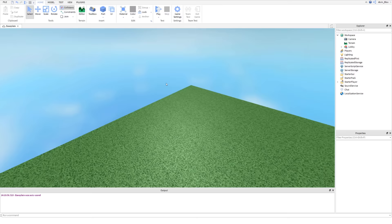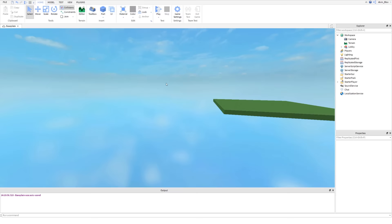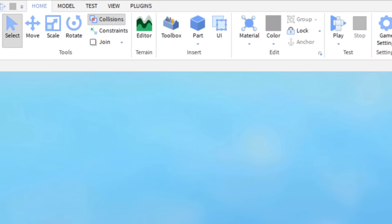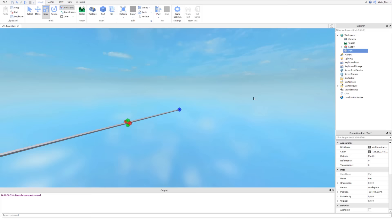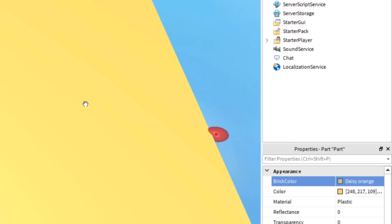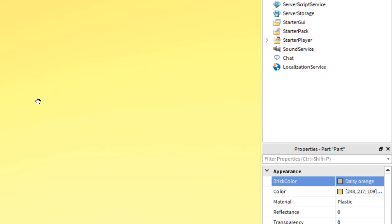Next we're going to need to make a map for the players to fight on. Since this is a sword fight game, we'll do two maps, and then we'll script the game to randomly choose one map out of the two each round. Let's get started by making a desert map. I'm inserting a part and making it quite long and wide so there's enough space to walk around. We'll change the colour to a pale yellow and then change the material to sand.